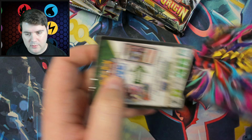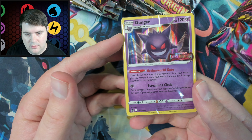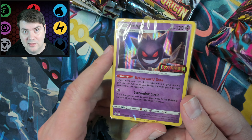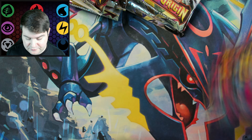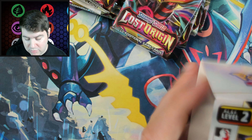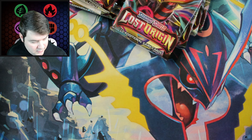Come on, something I don't have already. Oh, here we go — a Finizen! Cute little fish, very basic, just got a Water Gun and a little ability there. Very nice. We've got three out of the four promos now.